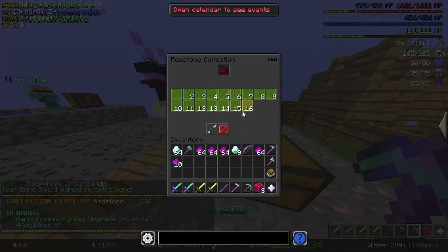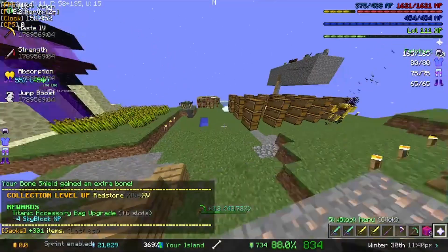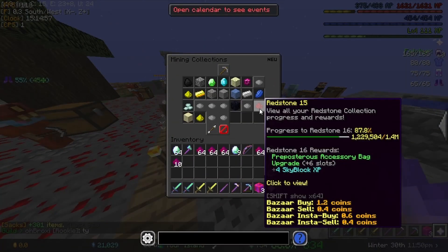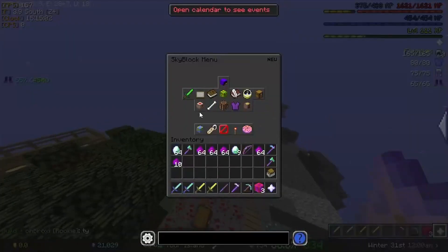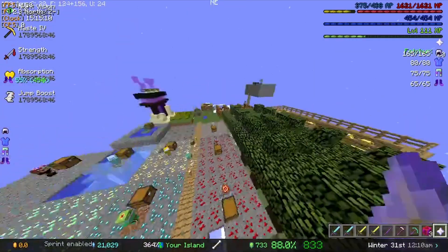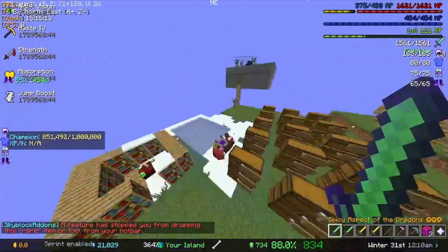There we go. We also unlocked our Titanic accessory bag upgrade, so we have an almost max. Eventually we won't have to put Hyper Catalysts in these minions anymore, and we could probably also take them down. Our accessory bag is close to being maxed, so we actually have so many more slots now. We can fit 17 more talismans in there.